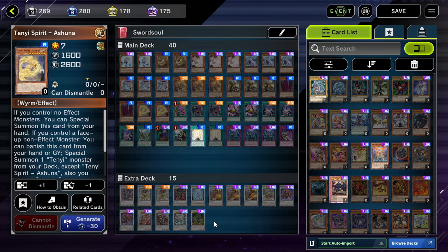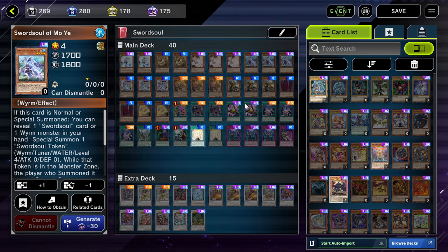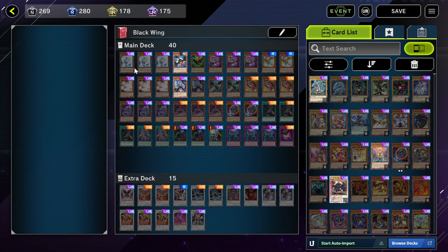The two Tenyi link monsters are really the only thing missing, and without those the deck is still very very good. The good thing about Swordsoul is it's technically a budget deck - they literally gave it away for free. All you have to do is find a new player, they get the deck, you get the referral reward. You can basically get this deck for free on your account just by giving your referral code to a new player.